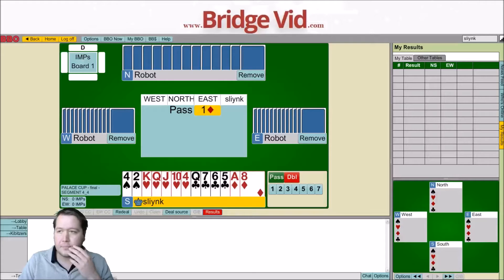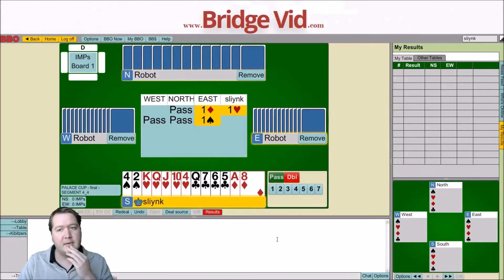Okay, so I think there's 16 boards, so we'll just see how we go. Pass, a diamond - I'll just bid one heart, nice easy one heart bid, and my partner's not interested, so I'll just let that go.